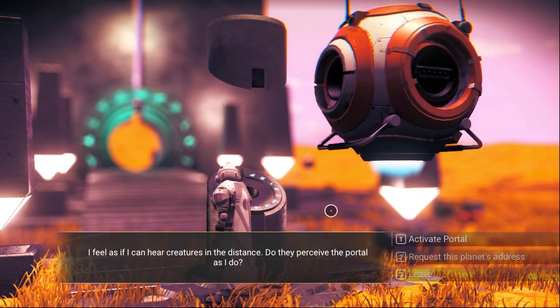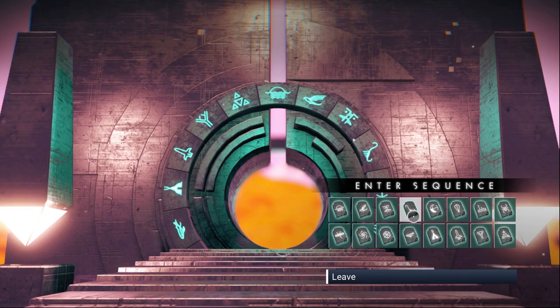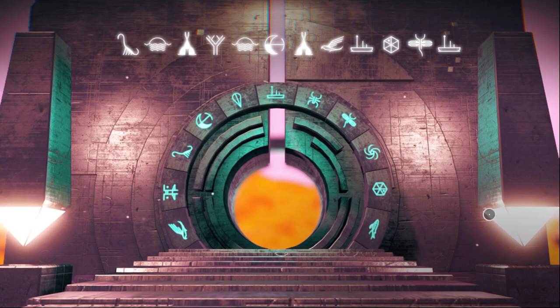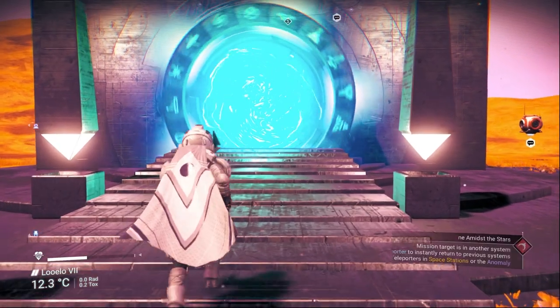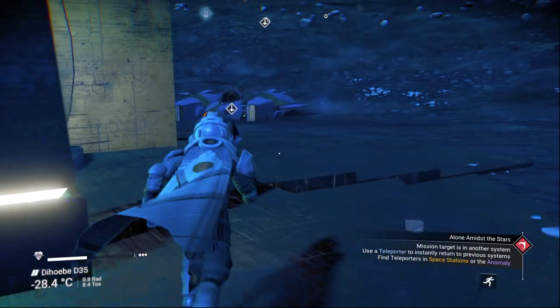If you don't know how to find the portal, there's a video on the screen right now for you. I will put the location glyph — it will have the crashed new solar ship. Make sure you take a screenshot after I finish. Now we would like to go inside. As you can see, I just landed here on this planet.